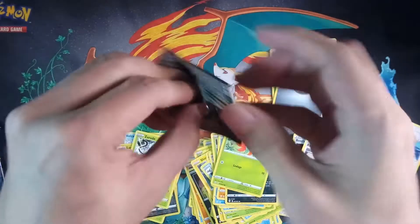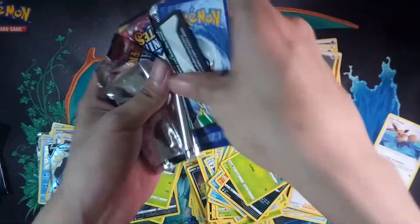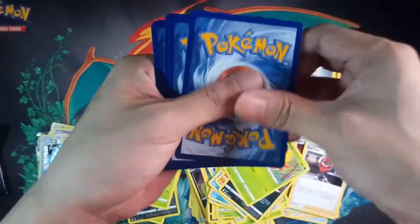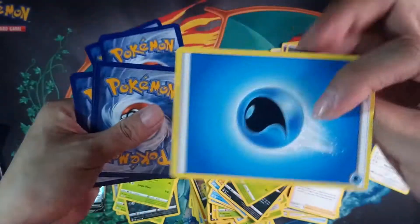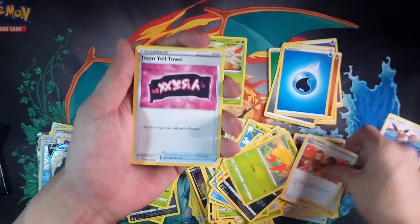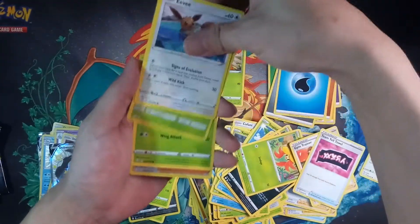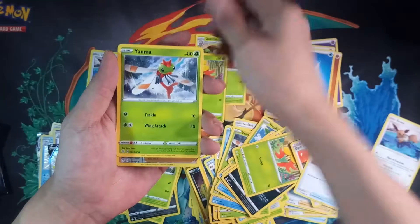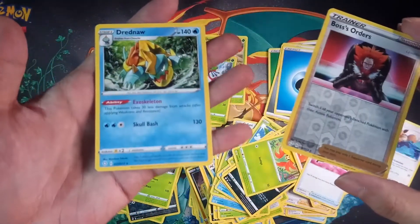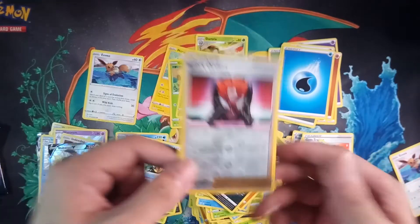Last pack — let's see if we can get that Charizard. One, two, three, at the front. Water energy. Come on, give me something good! Eevee again for the reverse — Boss's Orders three times in a pack and a Dreadnaw. Last pack is a Boss's Orders but at least we got this reverse Boss's Orders.